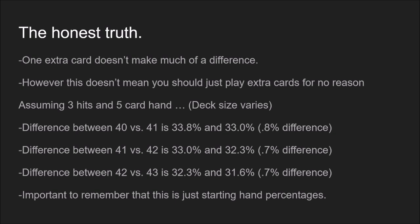It's important to remember this is just starting hand percentages. You want to amplify this a little bit because the opening hand is only part of the game. If you draw 10 cards on average, you can almost double this percentage — so you're losing more than just the percentages you're seeing here. But the truth is, when it comes to just opening cards, one card doesn't make much of a difference. Again, you still shouldn't play an extra card — it still makes a slight difference, just not that much.